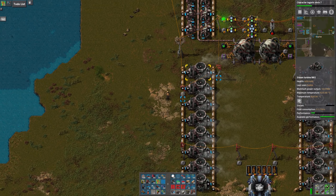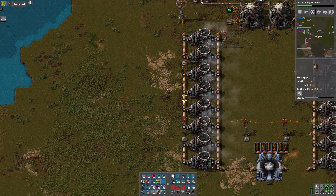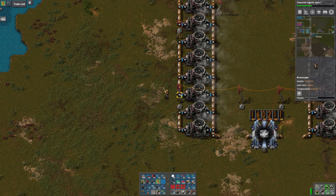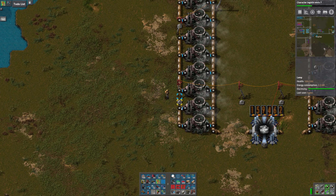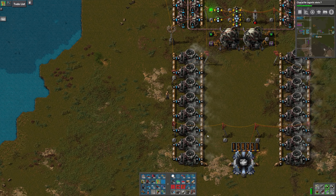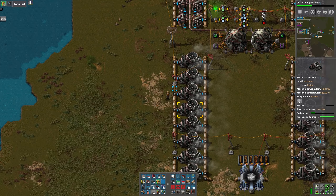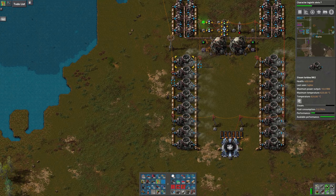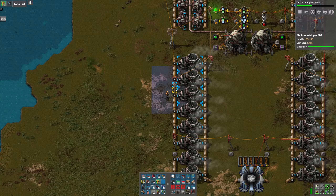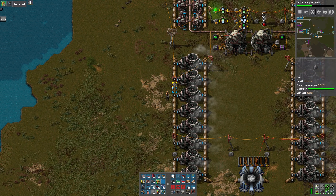I had some comments after the last video about the pipes on this side, because as you can see I do not have a continuous pipeline all the way down this side of the turbines. There's not enough room to put an underground pipe and a power pole here. I've used this design in the past and it's never been a problem, but it does seem like it's not quite right. So I think what I'll do is make some adjustment — wherever this power pole has to go, I can add an extra space.